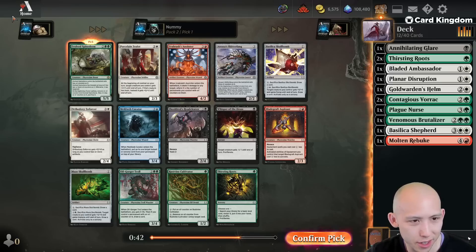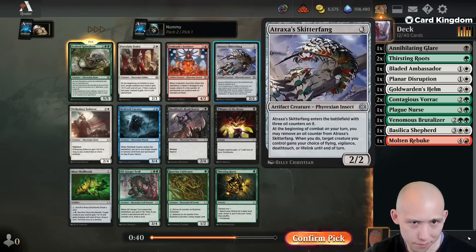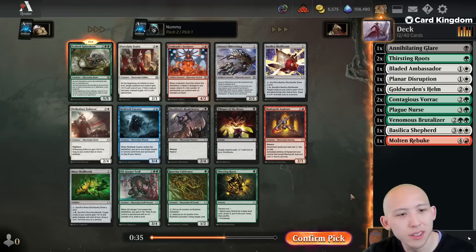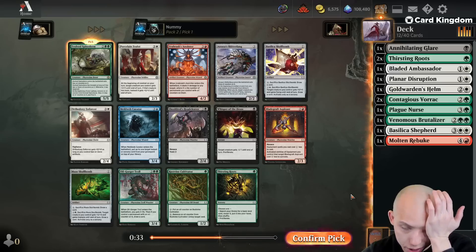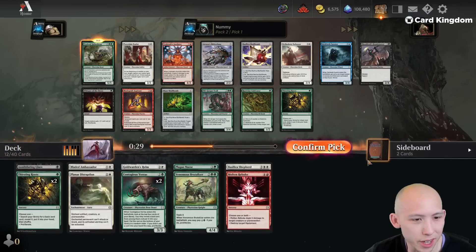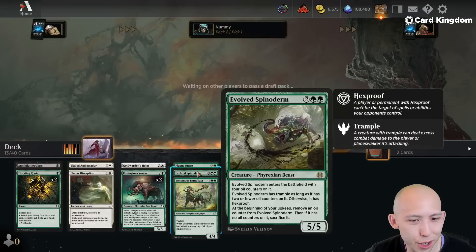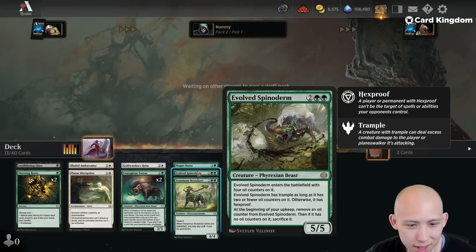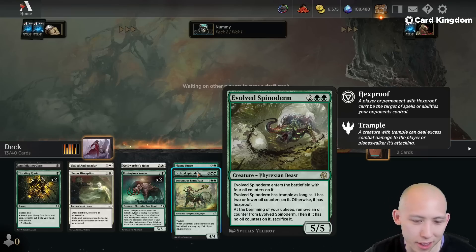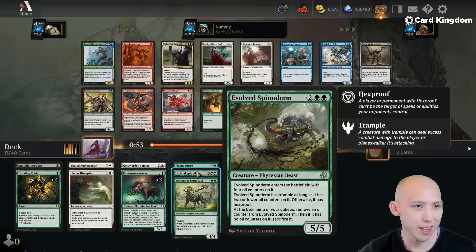What are we losing out on? There are some good cards here: Skitterfang's great, Cultivator's good, Troll's decent. For right now we're just looking at the green stuff, and a Spinoderm is going to be the key. There have been quite a few games in this format where somebody just plays a Spinoderm on turn four and then has one way to push it through — a trick or something — and kind of just ends the game.